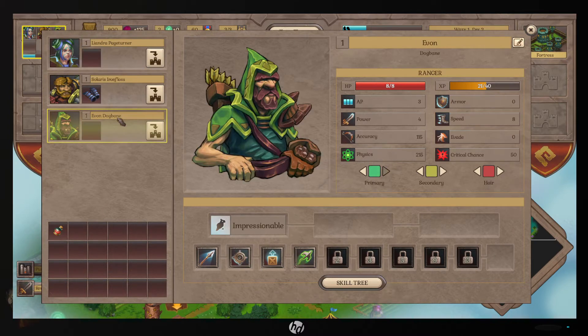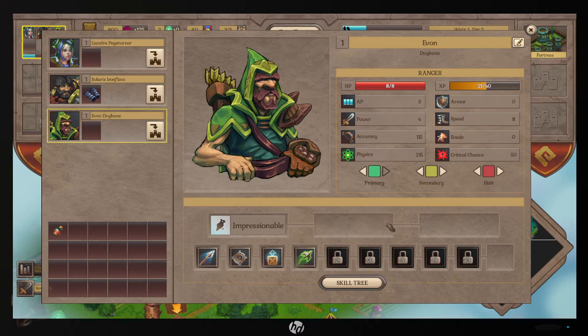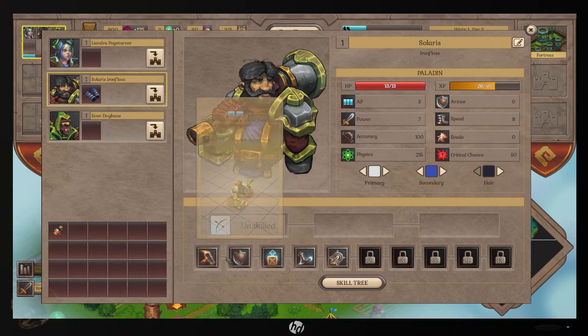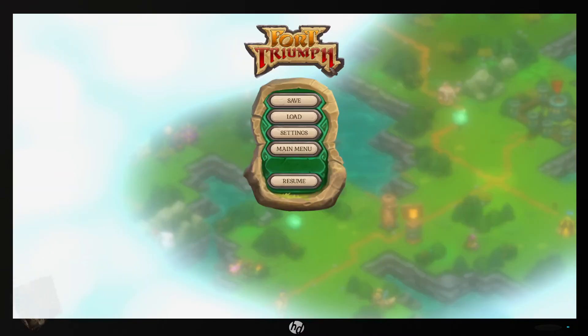Once you beat the match everybody gets their health back. Boy, these two don't have very much health at all. You can kind of customize him a little bit — he's fine. Now how do you save? There we go. This game was called Fort Triumph and it was free on Epic Games, so if you want to go grab it, it is free right now.